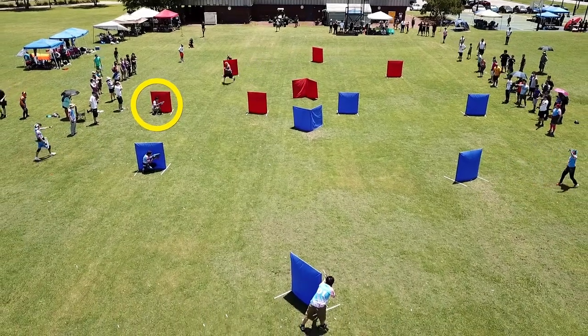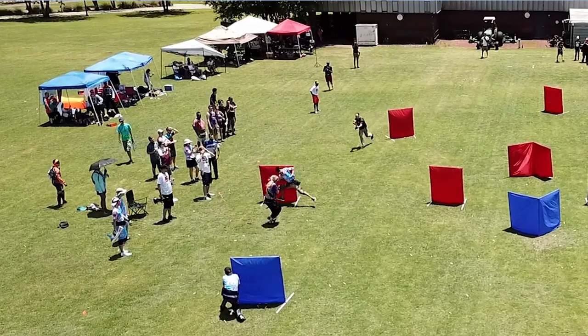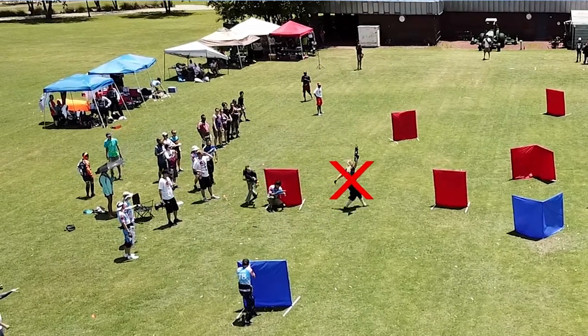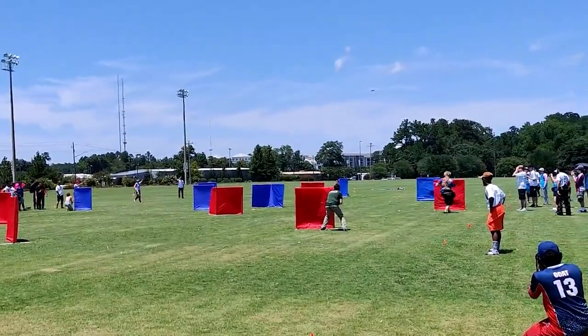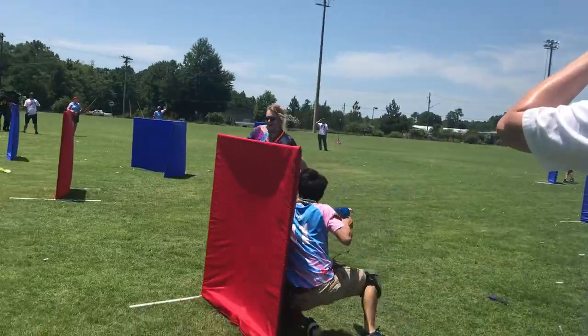He employs the 5Ds of dodge, duck, dip, dive, and dodge to avoid several point blank shots to stay alive long enough for his teammates to take out not one, but also the second opposing player that was forced to push in to get that tag.